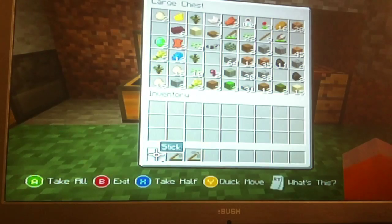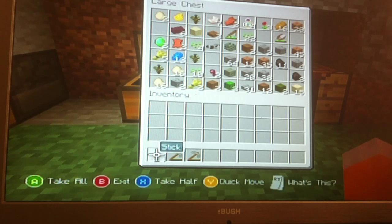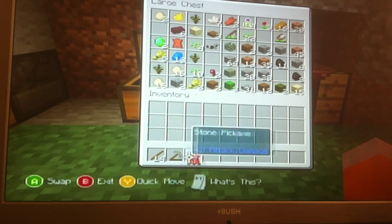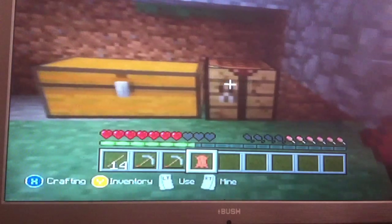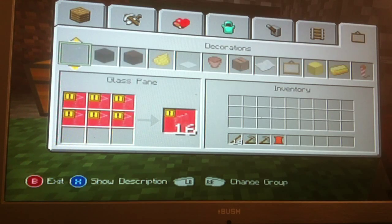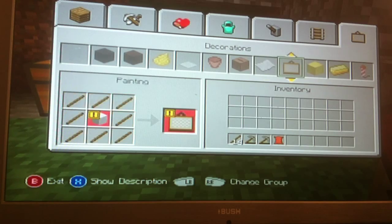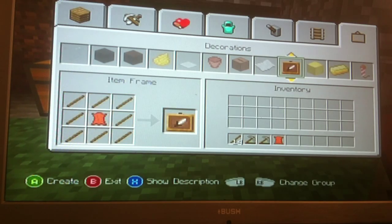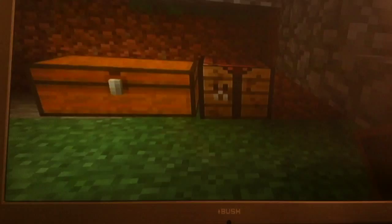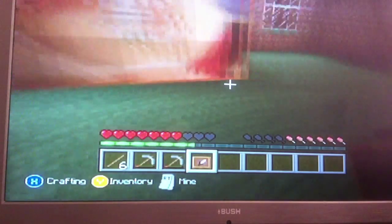So if you go over again, get some more sticks and a piece of leather. Go over to the pictures, go up to the pictures and then click X and you have your picture frame at the bottom.